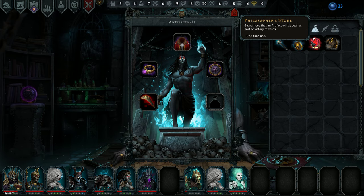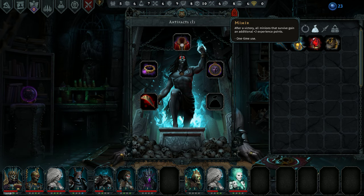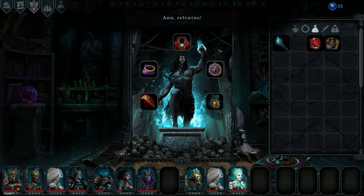Looking at things we could use — we have a one-use item. After victory, all minions that survive gain an additional 2 experience points. Or we begin the battle with 45 wrath. Let's do the experience points, that might help us out.